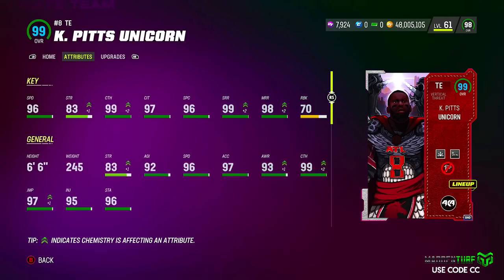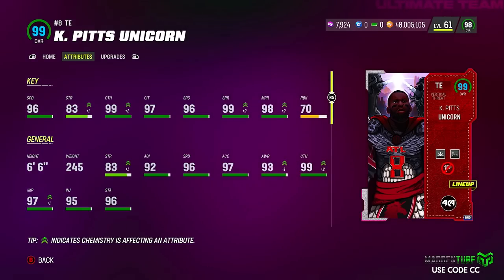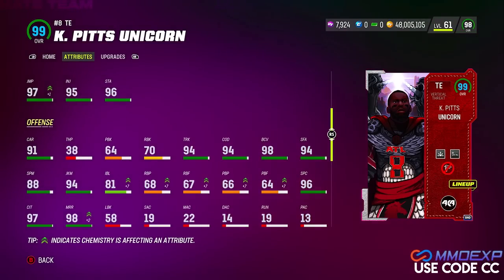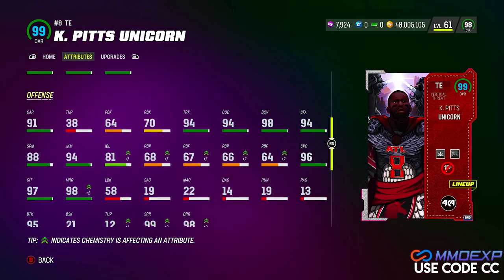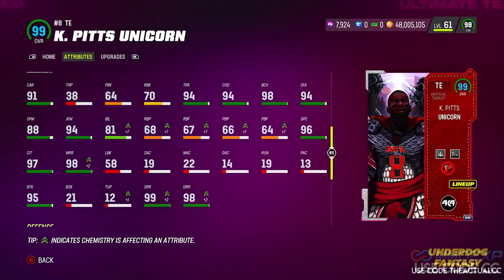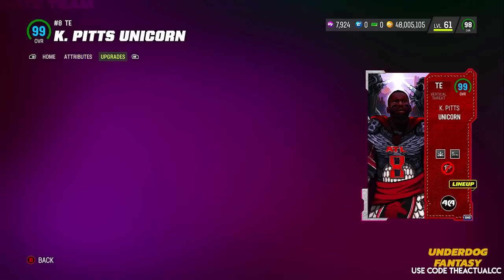He may be a tight end in the game but he's the unicorn so you can kind of play him wherever you want. For this debut of Kyle Pitts, we're throwing him at receiver — he's gonna catch a lot of passes. Unfortunately we don't have the Falcons theme team built here, but six foot six, 96 speed, route running just great. And he's got the weight threshold so we can truck — look at the trucking: 94. The route running all good, this is gonna be a really really good card.